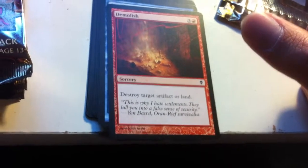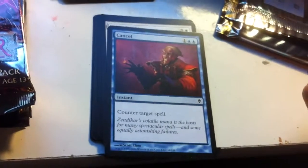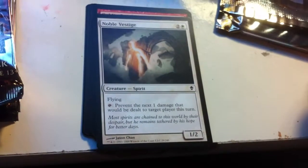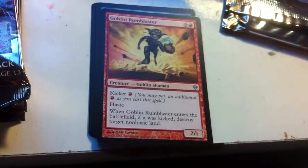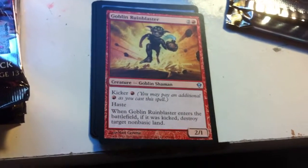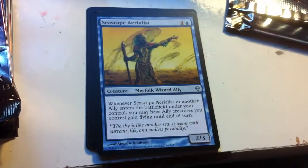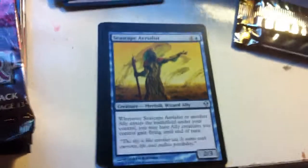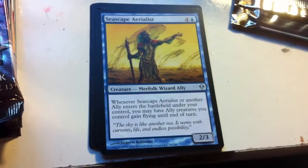Demolish — destroy target artifact or land. Versatility is always nice, but I don't know if I'd pay four mana. Cancel — everyone's favorite nerfed counterspell. Noble Vestige — prevent damage; this is like a flying Samite Healer for three mana. I kinda like the idea but I'm not sure how playable it is. Goblin Ruin Blaster — our first uncommon. Haste, and if you kick it you can destroy a non-basic land. Non-basic land destruction is always nice because most serious players run tons of them. Seascape Aerialist — this is one of a long line of Ally creatures that get some sort of benefit for being run with other allies. Merfolk Wizard Ally — three creature types in one card. But four, five mana for this? I'll pass.